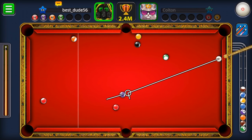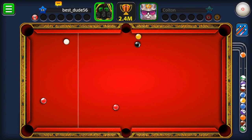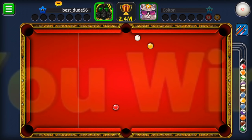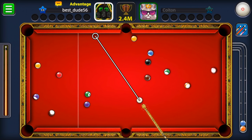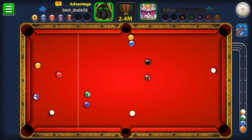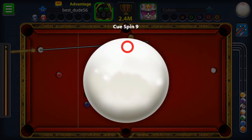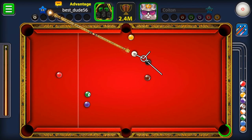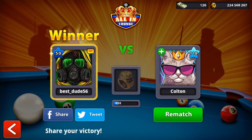Everything looks easy — backspin to go for the black, slow shot, no need to worry about anything. We have an advantage and a break, so we have an excellent chance of giving him a denial and sending him broke. We use topspin for the last orange, then backspin to get easy position for the black. We made short work of Colton — let's see who the next opponent is.